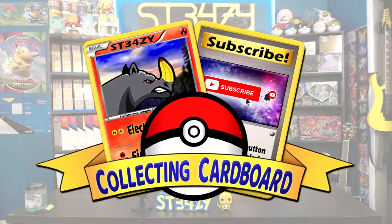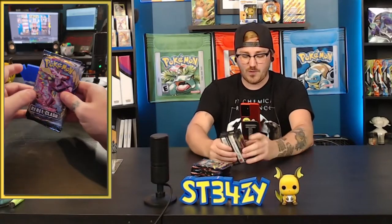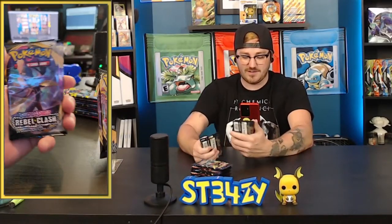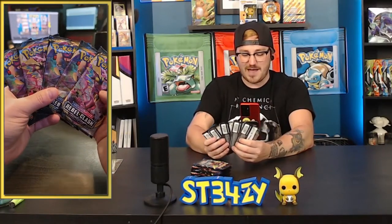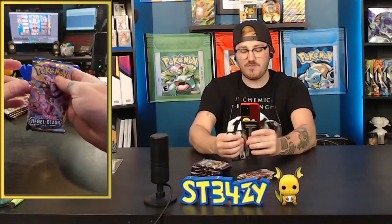As you saw, we had an elite trainer box full of Shining Fates. I'm going to skip everything else that's in the elite trainer box and save those for last. We're gonna start off with Rebel Clash. Here is exactly what we're looking to pull — a little bit of Inteleon. We've got some pretty cool pack art right there, my two favorite boys from the set. Hopefully we get some magic and find one.